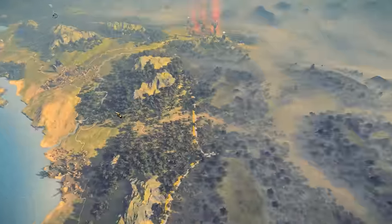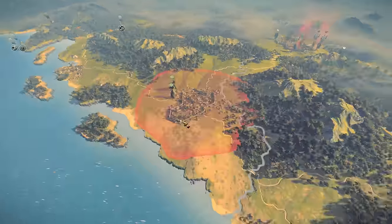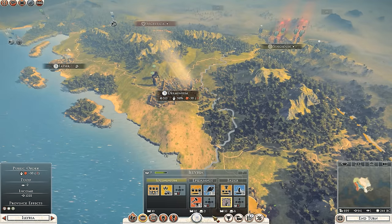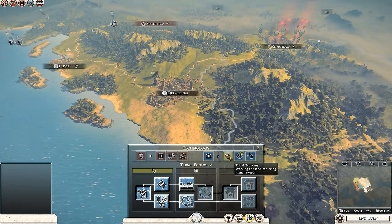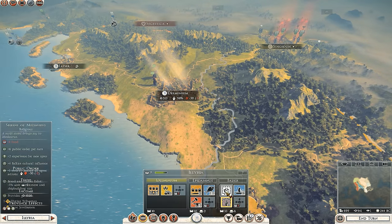Lastly, there are 5 new mercenary units that can be recruited in Asia, Thracia, and Illyria, including Thracian Warriors and Falksmen, which are both pretty cool units. The Romans also have access to 4 new auxiliaries in these regions if an auxiliary barracks building chain is present. Alongside that, the factions have a few different technologies and a new religious building chain each — and that's pretty much everything.